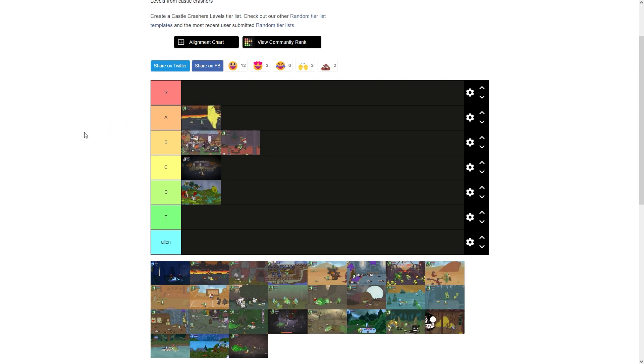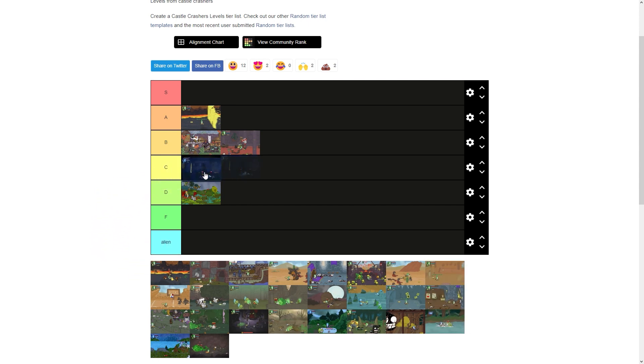Lava World gets an A because I know it's a pretty long level, but the enemies in there can be juggled, which is nice, and it has two bosses in it, which makes it more fun to play with a few unique mechanics such as sandwiches, so I'd say it gets an A. The Cyclops Fortress gets a C right above the cave — it's just a slightly better version of the cave because it doesn't have slimes to deal with.